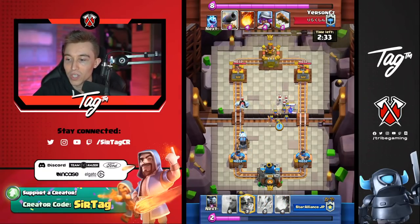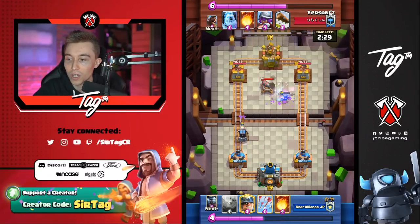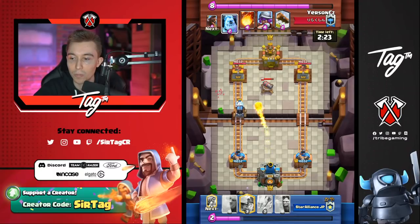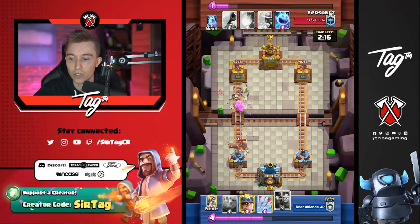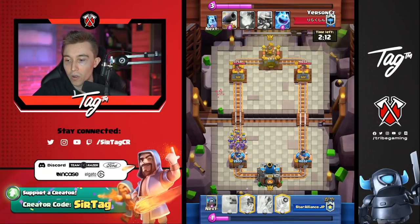Getting back to the gameplay — we see a bat and a mini pekka getting cycled on offense. Yursun really wants to keep that cannon alive, so he goes for an ice spirit. He just doesn't want his opponent to go for a Sparky plus a Giant. If the opponent was able to do that, Yursun would be in serious trouble because he wouldn't have a building to pull the Giant.